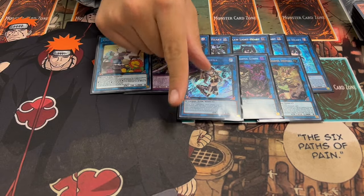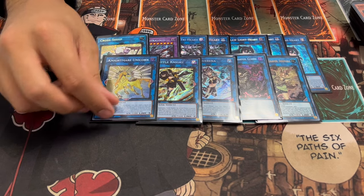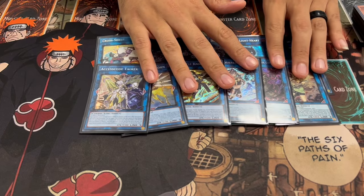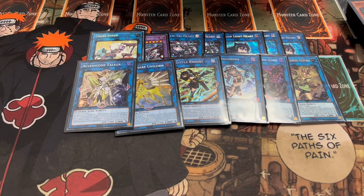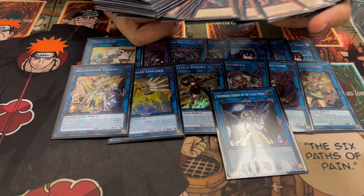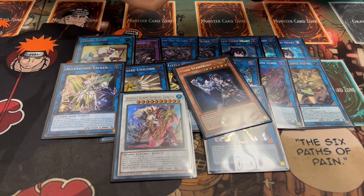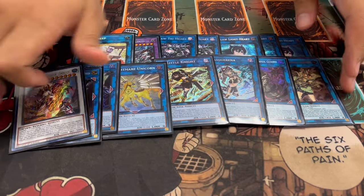One IP Masquerena, one SP, and one Accesscode Talker is available through multiple routes — Unicorn into Accesscode makes it 5300 attack, or you can go Try Heart into Accesscode as well. Unicorn can also function like a Borreload Breaker going second if you go Dharc into Unicorn. One Underworld Goddess is generic and because all Scareclaw monsters summon themselves as bodies, you can very easily get four bodies on board to break your opponent's performance boards. Lastly, one Chengying — Visa Starfrost is level six plus any level four equals level ten, and Chengying helps push for game. It doesn't come up super often but can be very clutch.